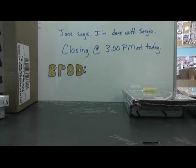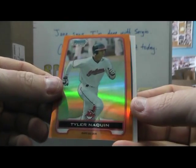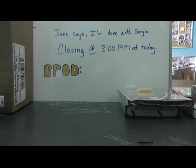Recap: we got Scott Oberg Blue Refractor $2.50, Tyler McQuinn Orange to 25, and Albert Almora Autograph. That will do, sir Conrad — appreciate it, I'll get it on the way. See ya!